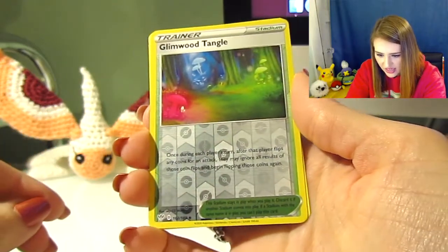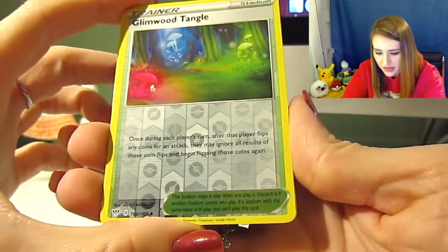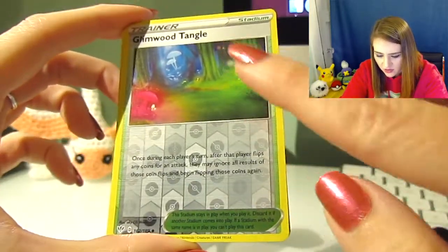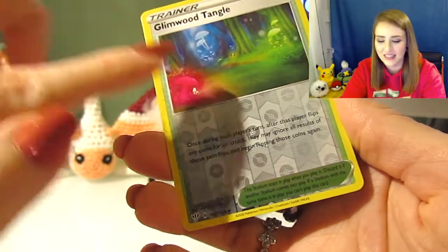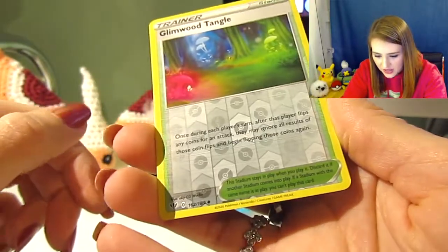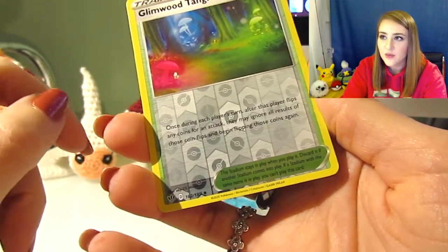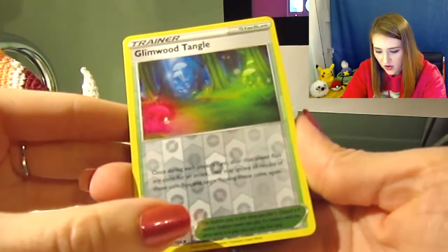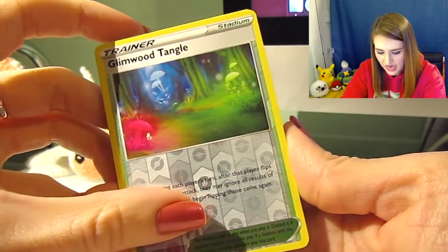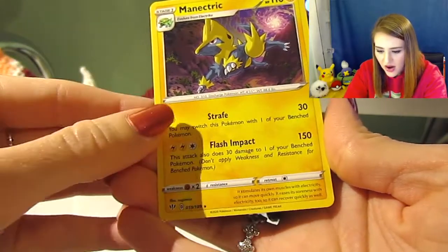This is our reverse holo — we have a Glimwood Tangle. Almost called it a Tangled Wood! I love this one. That would be cool as a holo, honestly, because then it would be sparkly. That's really cool — I loved that little passageway. That's where you can get a Sinistea, and I love Sinistea.